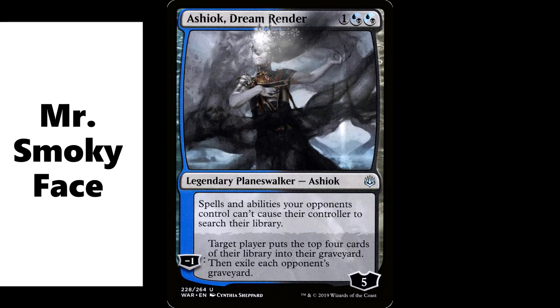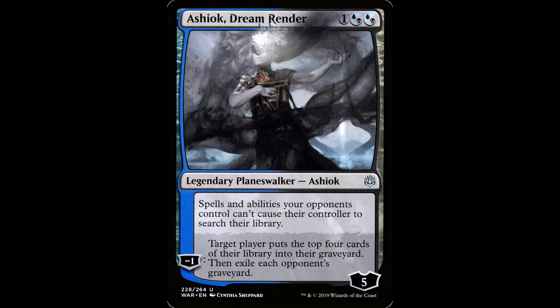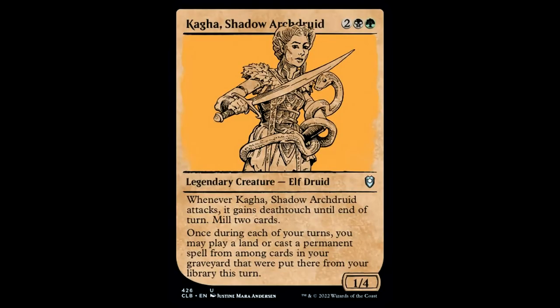How about Ashiok, Dream Render? One hybrid Dimir, one hybrid Dimir for legendary planeswalker Ashiok, starting loyalty five. Spells and abilities your opponents control can't cause their controller to search their library — also an amazing effect in commander. You have one negative one ability: target player mills four cards, then exile each opponent's graveyard. So you can mill yourself for four cards and exile everybody else's graveyard. This shines in a self-mill deck and we can hose all of our opponents.